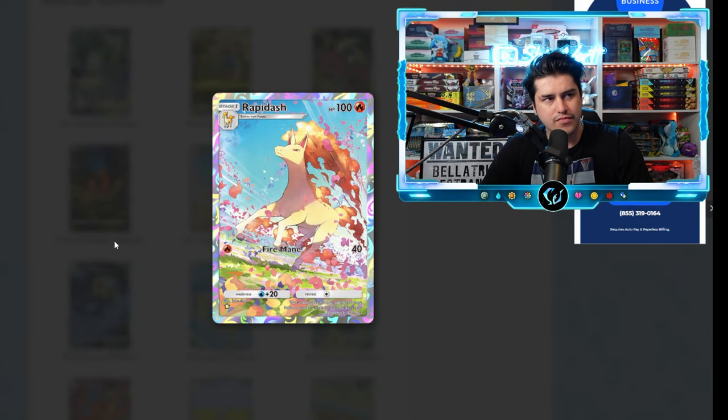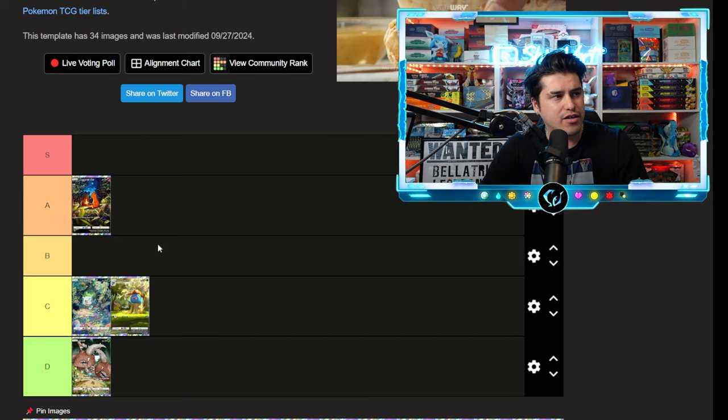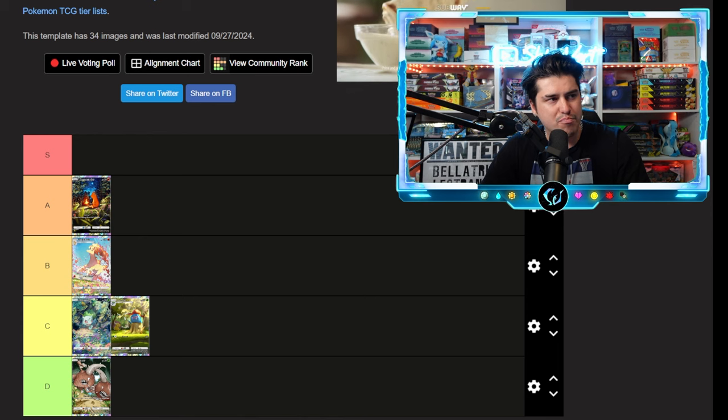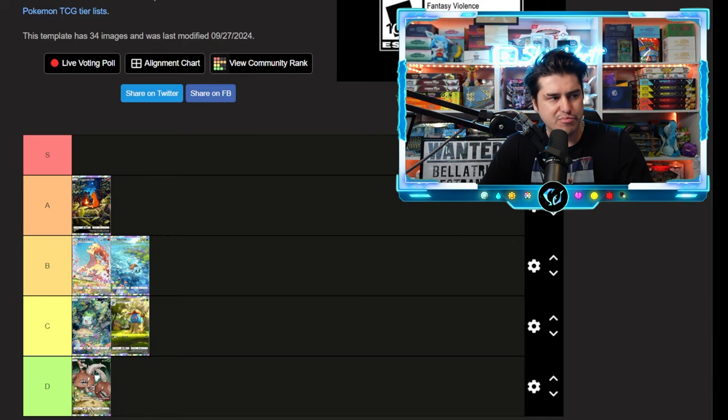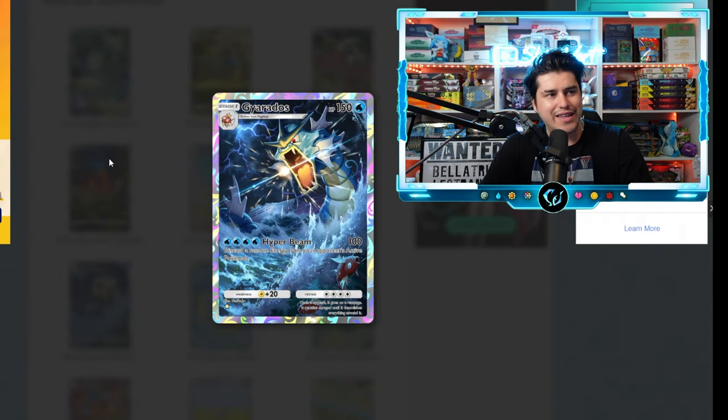Rapidash — it's a beautiful artwork but there's not a ton of detail going on in the background. We're going to go B tier on Rapidash. Squirtle — I definitely like this one better than the Bulbasaur but not as much as the Charmander. Solid B tier.